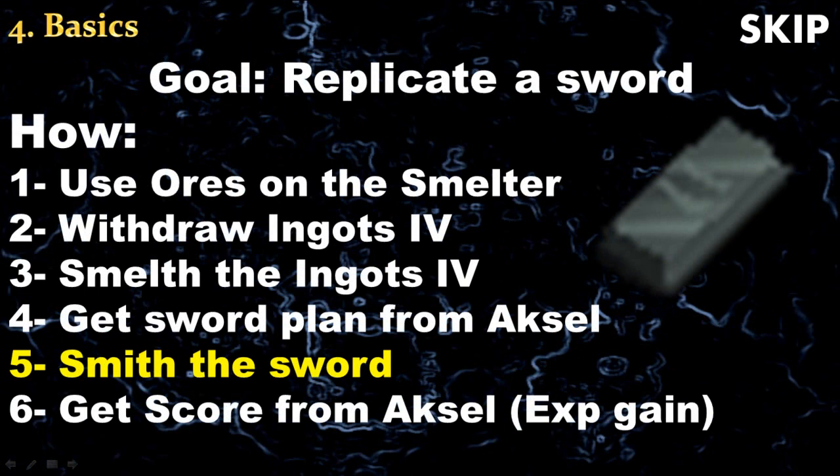When playing this minigame you will get experience by replicating a sword, and to do this you will have to follow 6 steps. First you will use your ores on the smelter, then withdraw and get ingots before smelting them. After that you will get a sword plan from Egil and then smith the sword — this is the longest and hardest part. Finally you will get your score from Egil and receive experience.